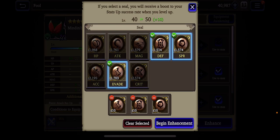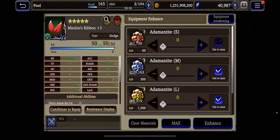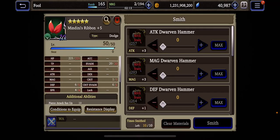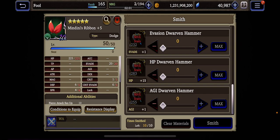Seals are not that easy to come by, so you want to save your seals. This was the last time because we're going all the way to 50. We maxed out everything — everything's maxed. That was obviously a huge success. But suppose you didn't max everything — suppose you still had a few in defense or evade that you needed. You have 10 smithing chances with hammers to shore that up, to get what you'd call a max roll with a piece of equipment.